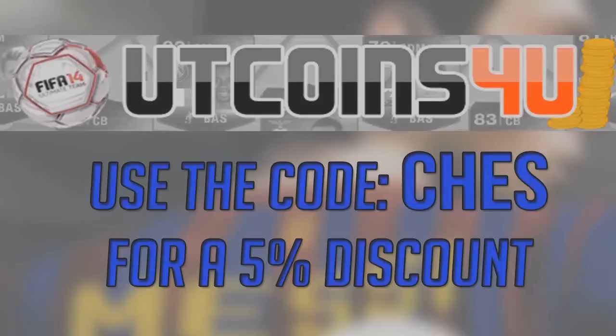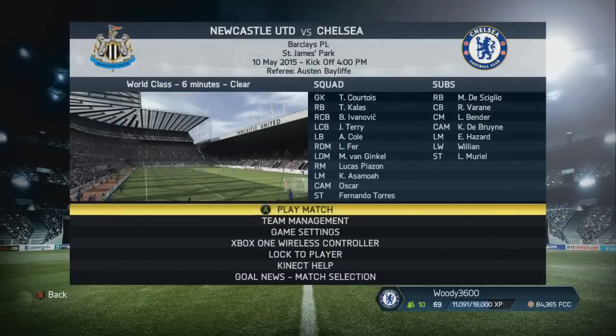For all your Ultimate Team coin needs, check out UTcoinsForYou.com — there will be a link in the description, and if you use the code CHEZ you can get yourself a 5% discount.